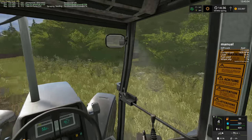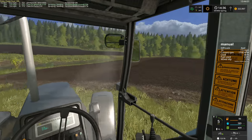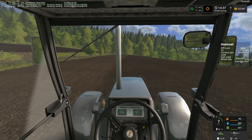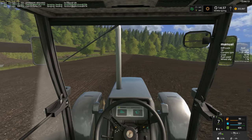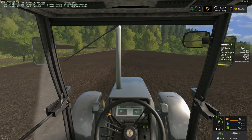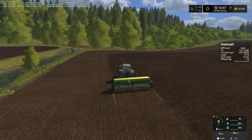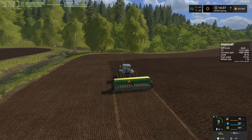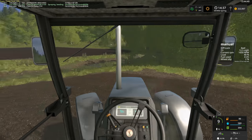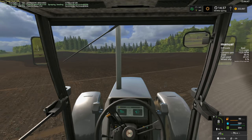These cedars are nice for the size of the map and the fields we have, but it would still be nice to upgrade things. Someone commented — either on YouTube or somewhere — that these cedars on the Farming Simulator mod hub can be attached together like you can in real life. But I didn't see how to do that, so maybe I have the wrong version. I'm not really sure if I have the right ones he was talking about.